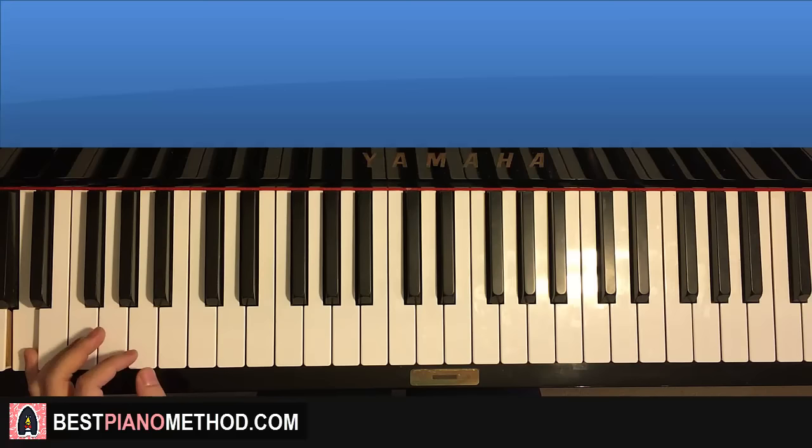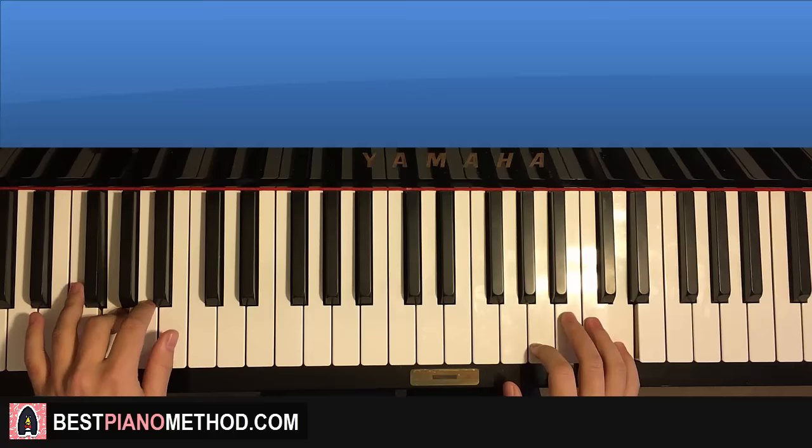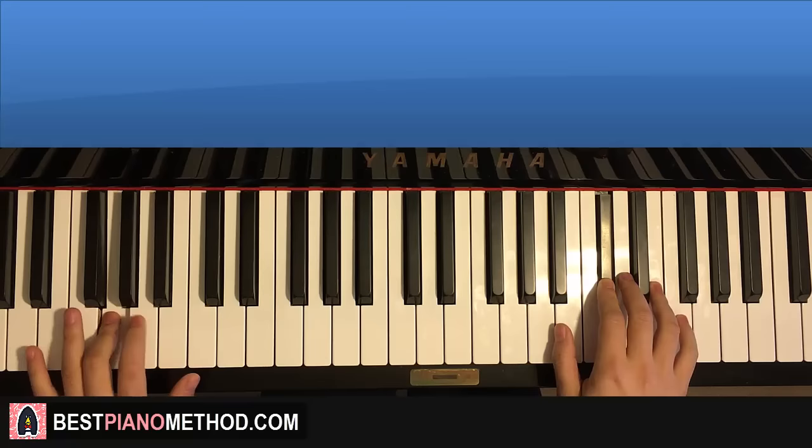The two hands together for the third part goes like this. A and F sharp together. D and G together. B by itself — right, continues. C sharp and A together. G by itself. A and D together — like that.